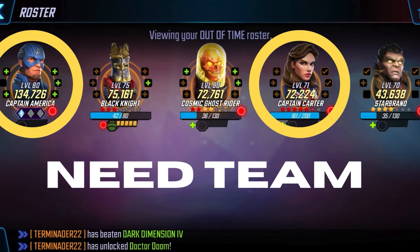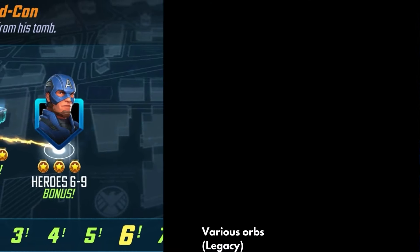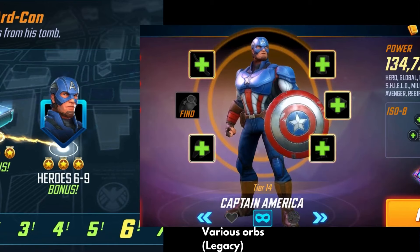The first team we're going to need to get a hold of is the Out of Time team. There are events going on right now that are giving us shards of these characters, but the ones that you can farm up free to play are Captain America and Captain Carter. We're going to be able to farm Captain America in the campaign at Heroes 6-9. He's also going to be in the Legacy 1 orb. He's been around since the beginning of the game, so we should easily be able to build up a stack of them.